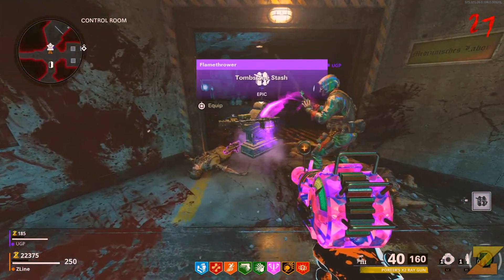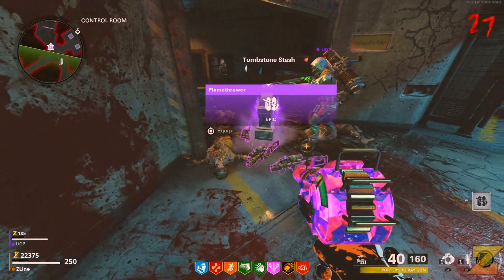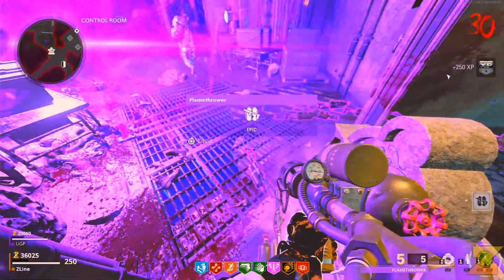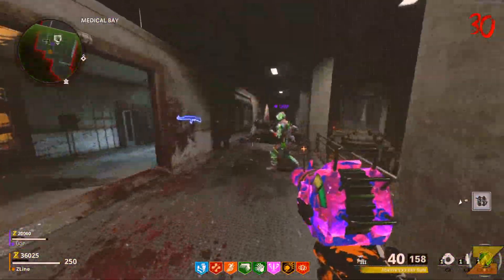So if you had the wonder weapon, you can go ahead to a wall weapon, pick up that one, let your friend pick up the wonder weapon that you just dropped. Head back to the tombstone and pick up the tombstone and you should get your wonder weapon back.